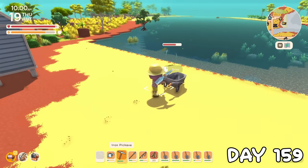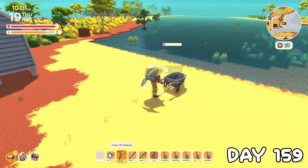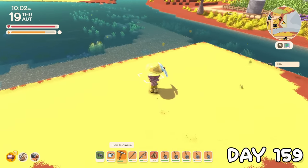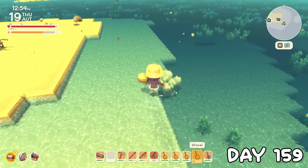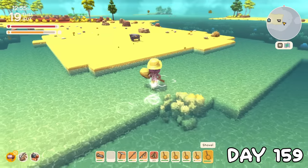On day 159, it occurred to me that I could break an empty wheelbarrow and carry it in my pockets to make this easier, and by this point I had five shovels with me — getting a little bit more efficient every day. Still taking a heck of a long time though.